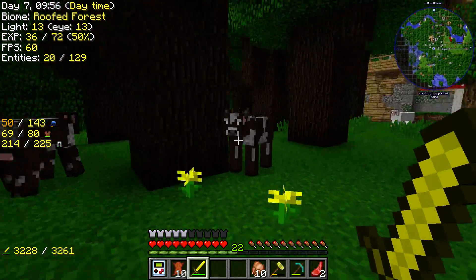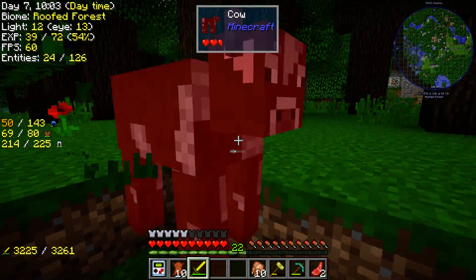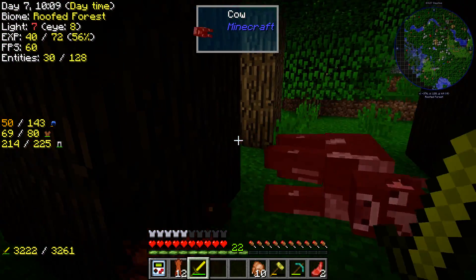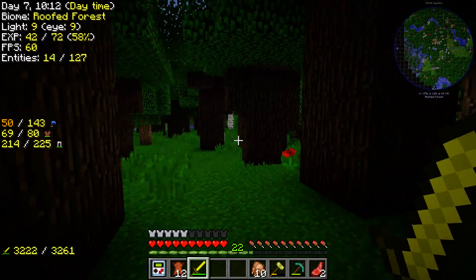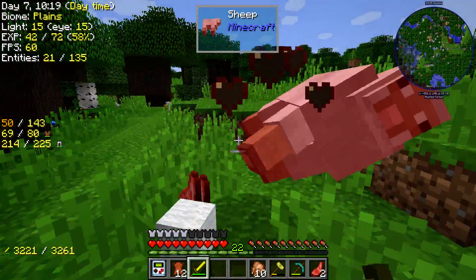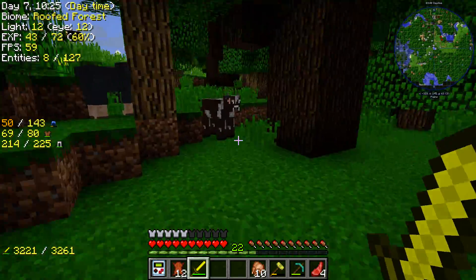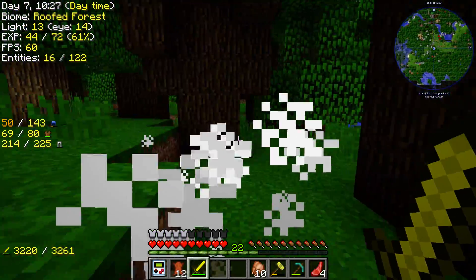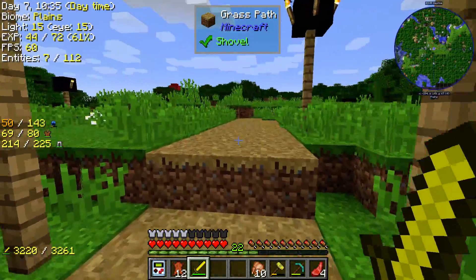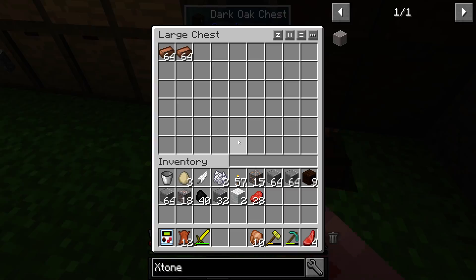We got plenty of cows over here in the dark forest. Wub sword is the best. Seriously? I just killed four cows and only one of them dropped leather — that's epic. I'm gonna be safe and assume that each backpack requires eight leather, because it's better to be safe than sorry. I already got the materials — why don't I just make the backpack, because now I'm just wasting time.